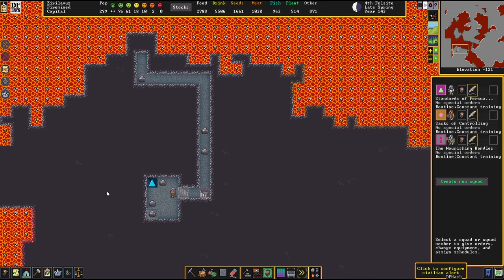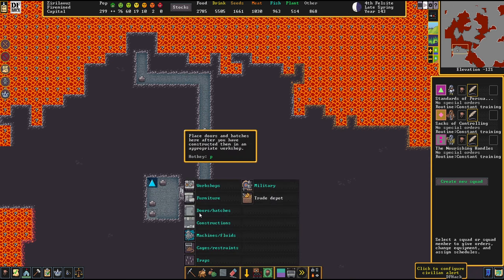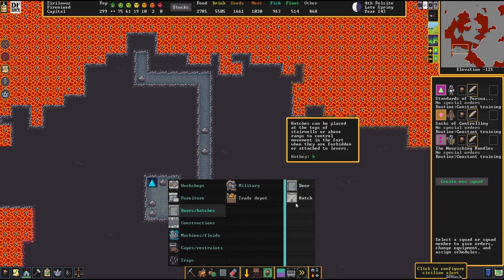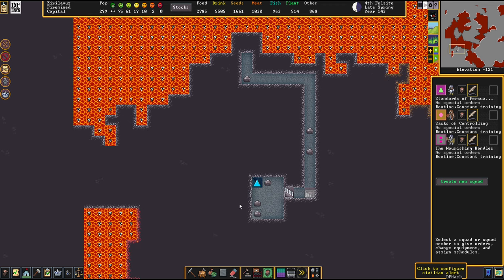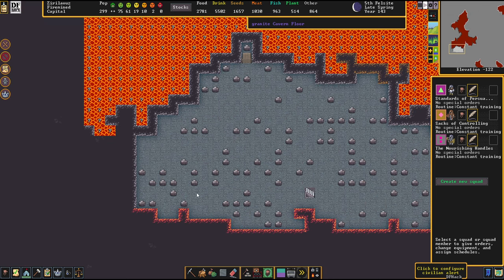Somebody's getting them out of here now. The advantage of that is now we've got a spot where we can just put a lid on it — and that's that. We can seal off this place; I just don't want anything crawling in or whatever.